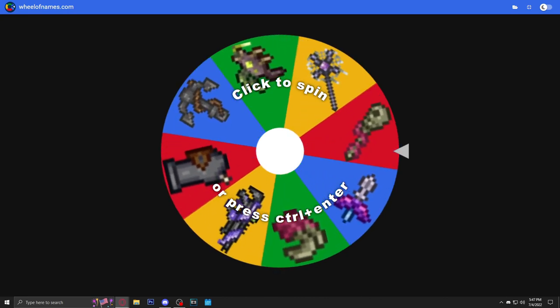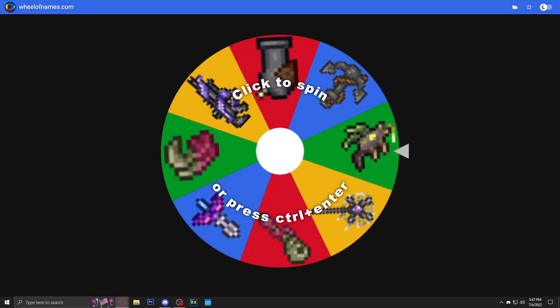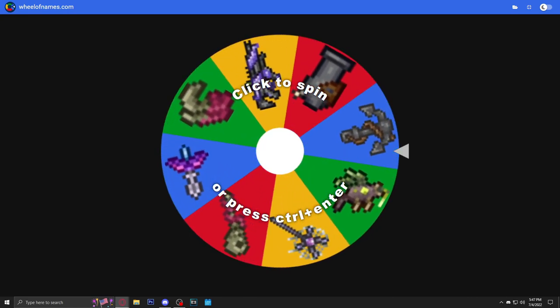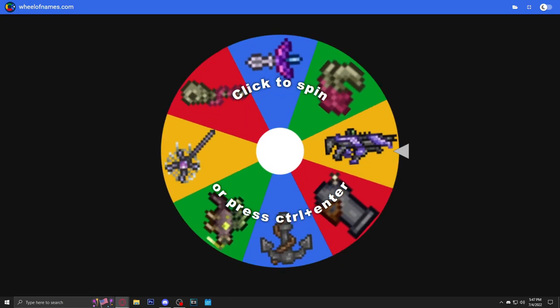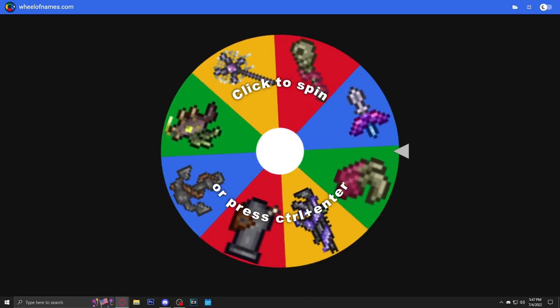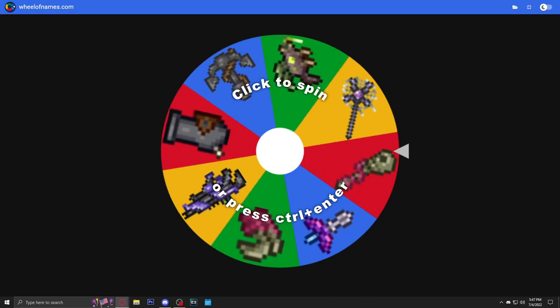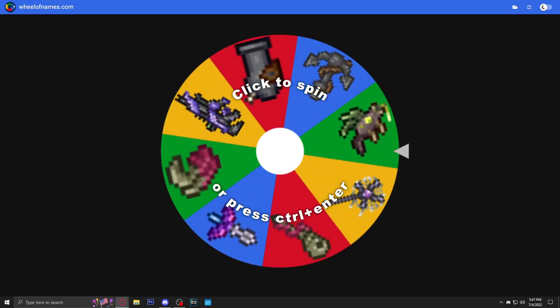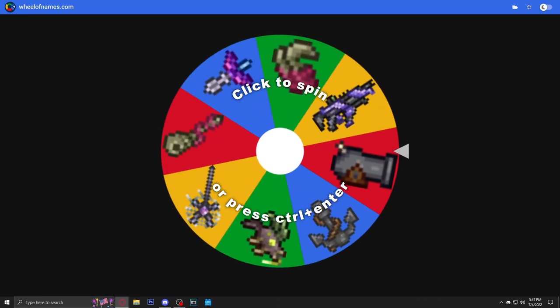The whole point of this is that I could literally get any weapon — it could be a goofy one or a really good one. A lot of people are mad saying I'm just getting regular weapons and fighting bosses, but that's kind of how it works. I'm not going to sit here spinning the wheel over and over until I get a funny goofy weapon — it's literally a random wheel.